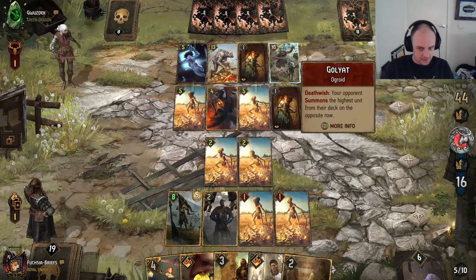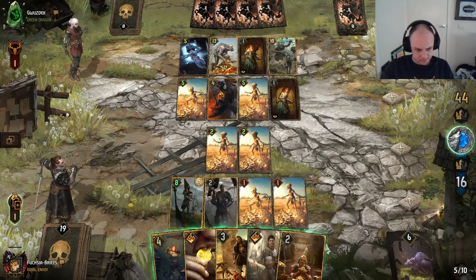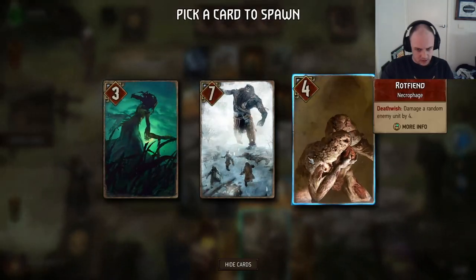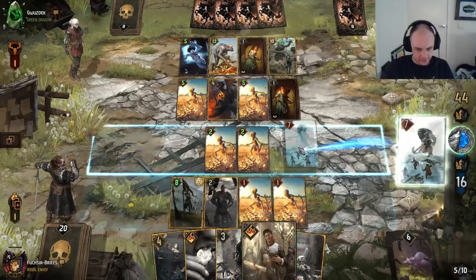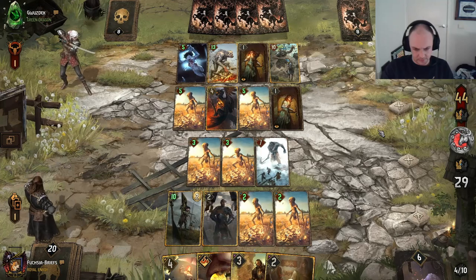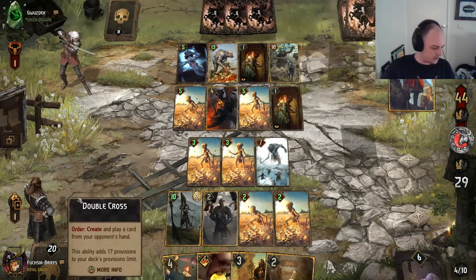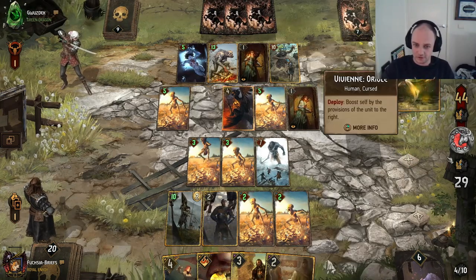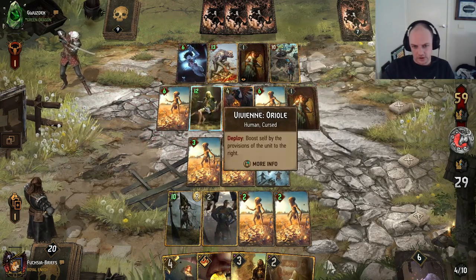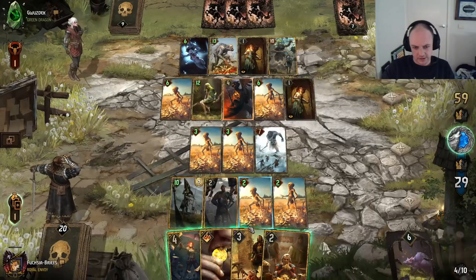He's certainly got some points on us here. So let's Diplomacy and go the Ice Giant — thank you very much. Beautiful. Decree — alright, we'll be using leader now to see what he's got. The new Vivienne — very nice. So that's boosted by eleven, this is boosted by twelve — so that's still going to be our Peter target.